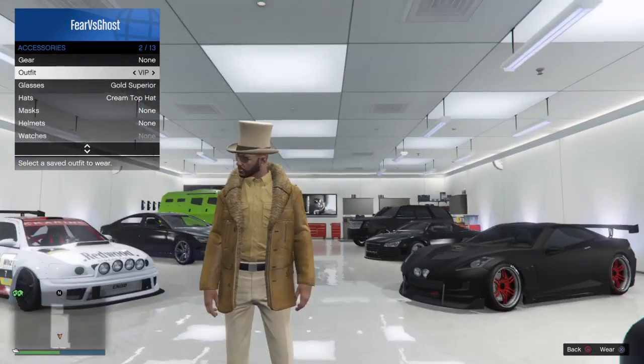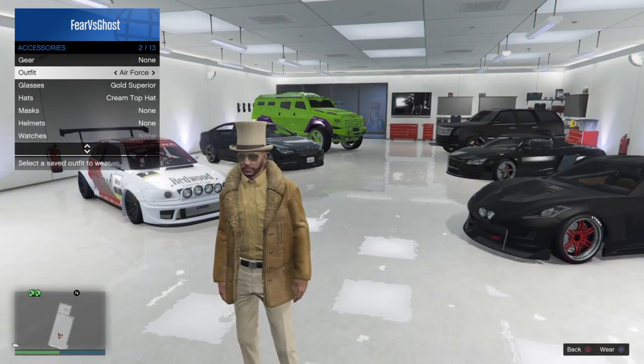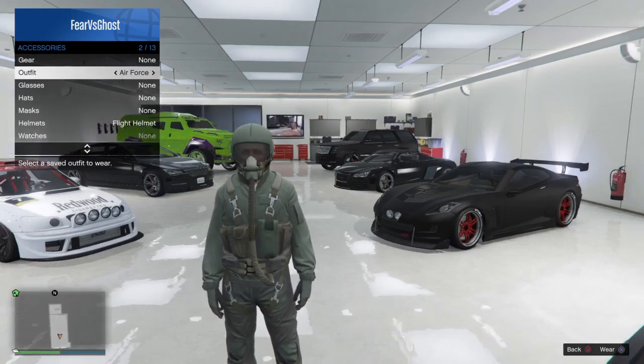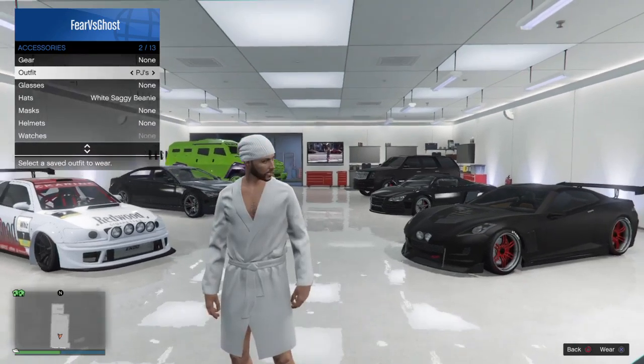I got my VIP outfit — which I was wearing. This is what I wear when I'm VIP, or it just looks like a pimp. Air Force — I just have it when I drive planes. I thought it was kind of cool because my friend likes flying and all that. Now I got my PJs — which sounds really gay, but sometimes you just need your PJs.